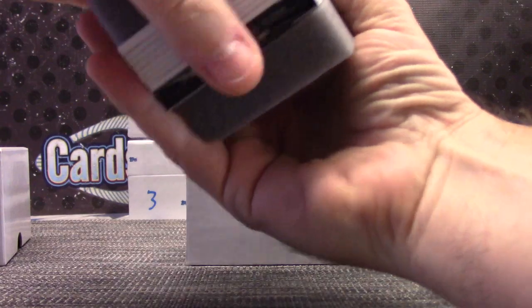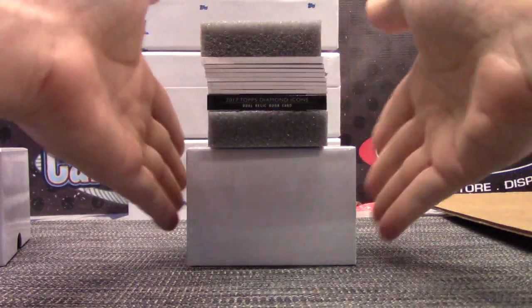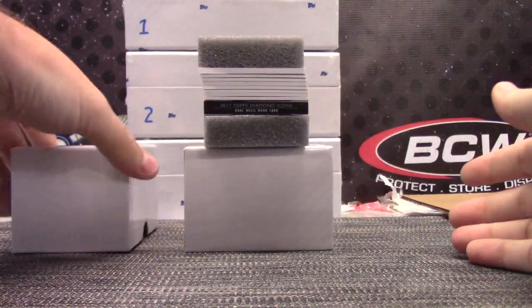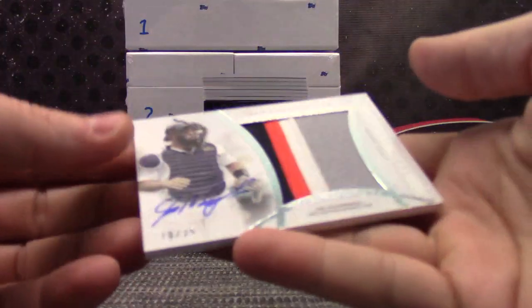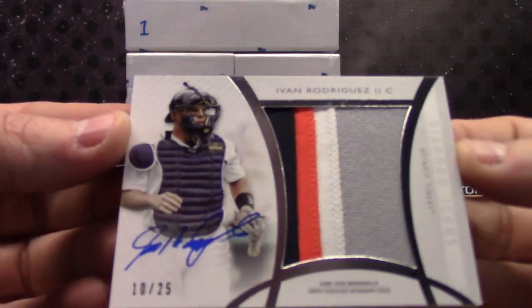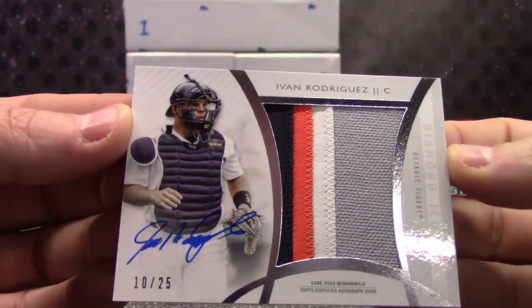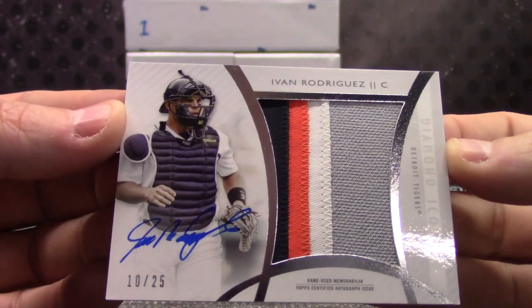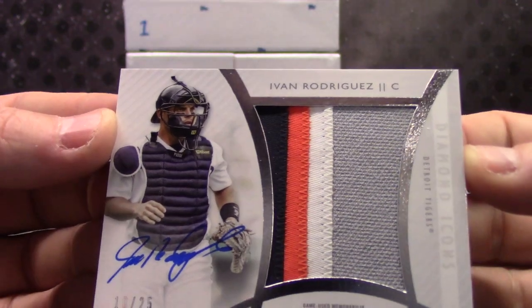The first hit in the break is a patch autograph of Pudge Rodriguez, 10 of 25. John Cole has a merry old soul - 10 of 25.